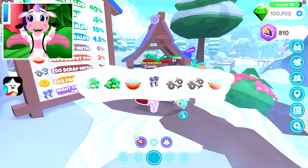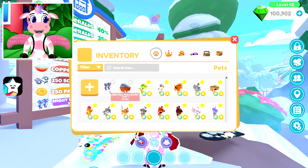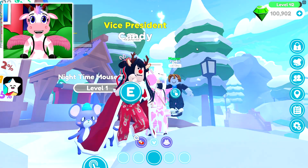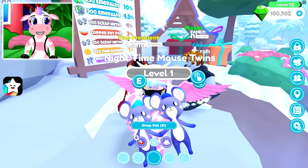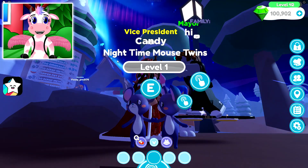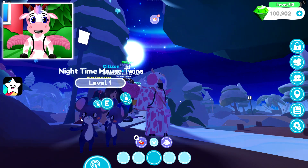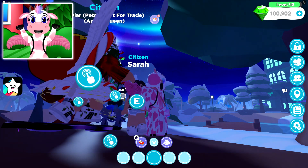Oh yes, she did! Oh yes, we got the Nighttime Mouse Twins! Oh my gosh, look at them! They are adorable! Let's go ahead and equip them! Oh, look at the animation! Oh my gosh, that is the cutest thing ever! What's the holding animation? I'm curious. Oh look at them — these are so adorable! I love these! Look at the animation! How do they look at each other? I think they're looking at the giant nutcracker over there! You have to admit, whatever you think about Overlook RP, these Nighttime Mouse Twins are like the cutest pet in the game now!